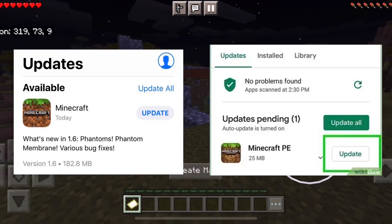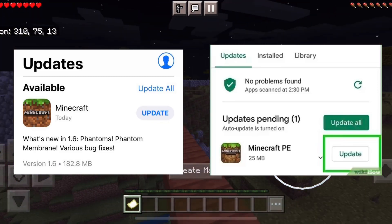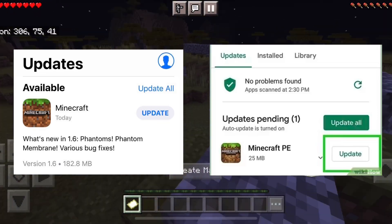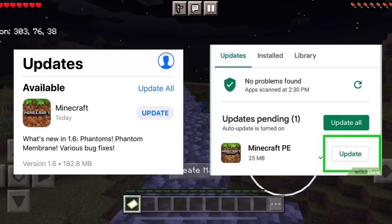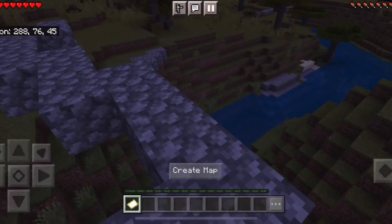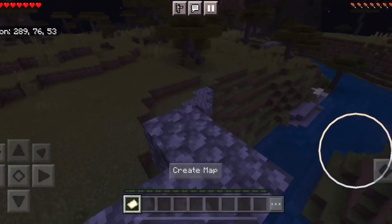Outdated client means all you have to do is update your game. That can be done in the App Store for iOS, or the Google Play Store for Android. Wherever you update your apps, you need to update there.